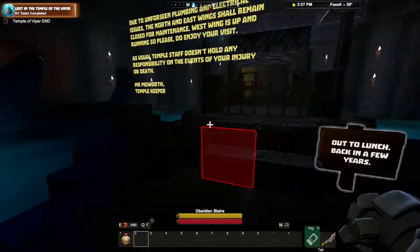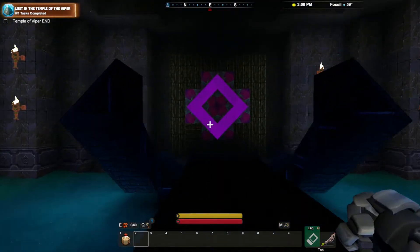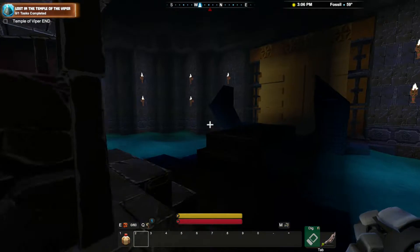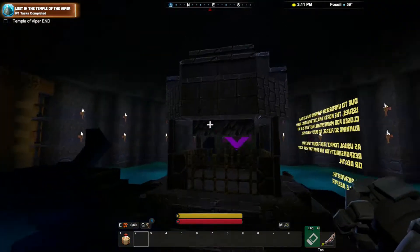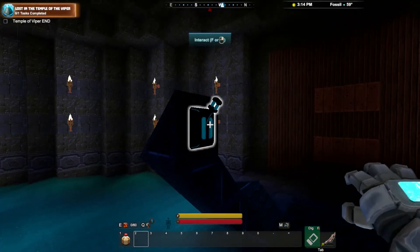Mr. Pigsworth is committed to his job. So this would be east, and it looks like a super cool door. What block is this? Corrupted stone wall — that looks really cool. This would be north. Again, very cool. So it looks like there's going to be more in this adventure very soon. And this is the direction we're going. There's a switch. Bloop.